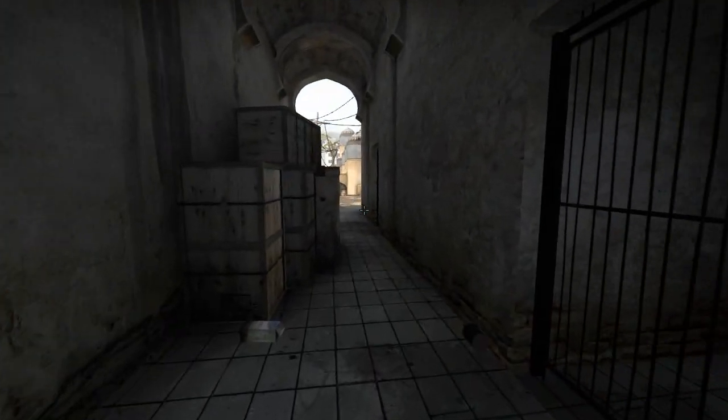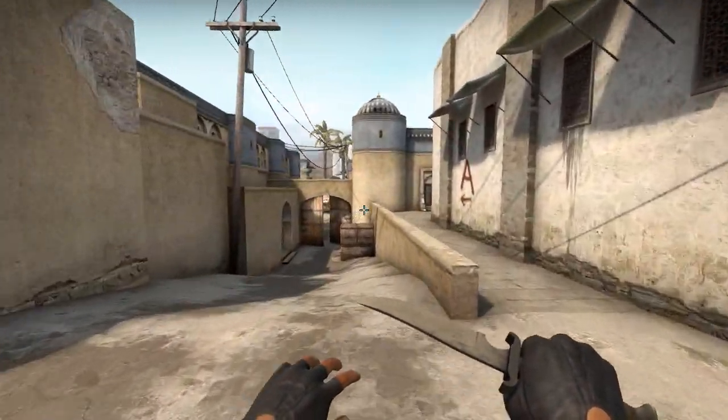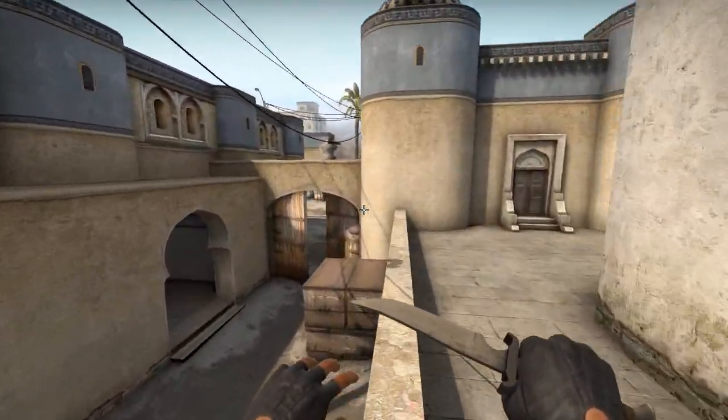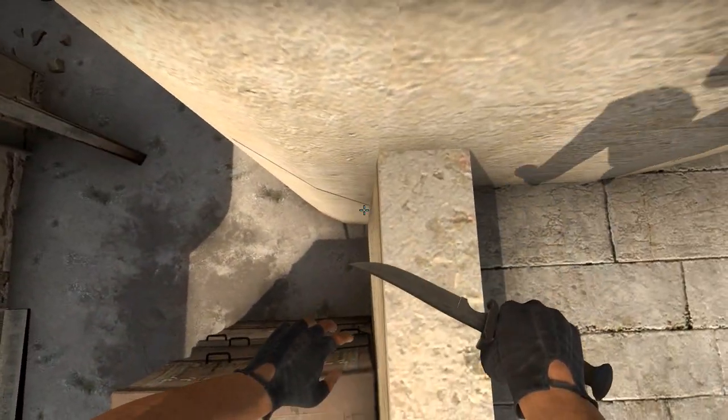Hey guys, Darrell from Playgusters here. Today I'm bringing you a quick tip on DE Dust 2. I'm going to be showing you how to boost over the mid area with two people. This isn't actually boosting over — it's so you can aim over to take out the mid AWPer.